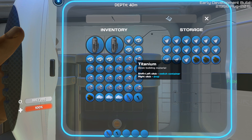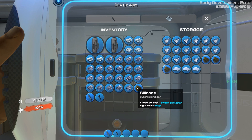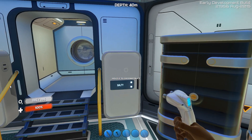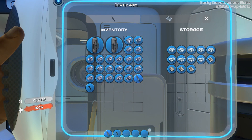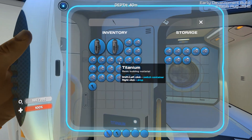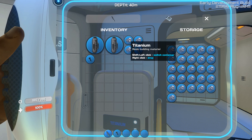Now let's empty our inventory because we don't want to lose anything. We got a lot of resources back. Let's see - quartz, this is salt, glass, silicon. Let's put all our salt in here and our titanium here.